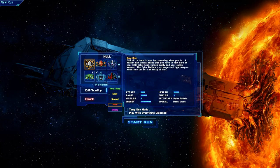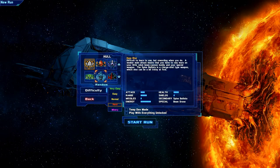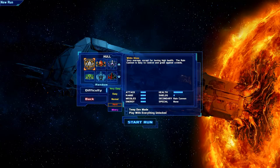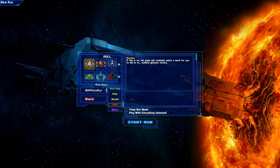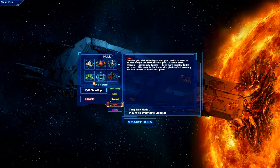Once you start a new game, you can select which hull you would like. Each of them have unique attributes as well as different starting weapons. I have to go with the white gloss, which is just a very basic hull with nothing really special about it. You can also choose random - that's also a fun one. I'm actually going to start off with random just to make things a little bit more interesting. Then you can select difficulty. I tend to pick hard, although normal is generally what I recommend. There's also temp dev mode and play with everything unlocked, but we're just going to start the game vanilla here.